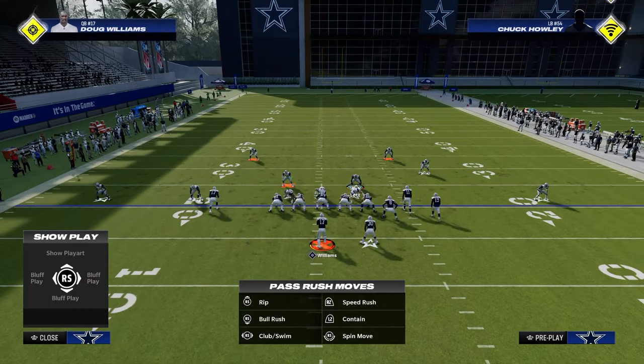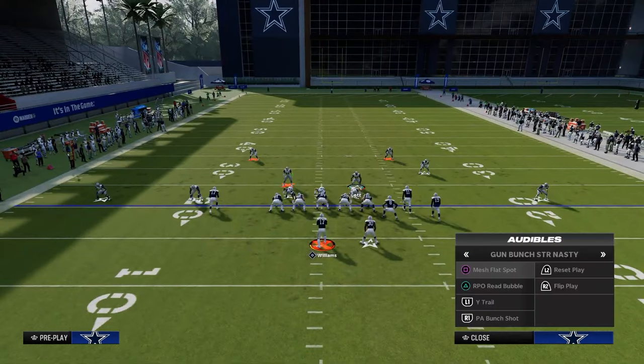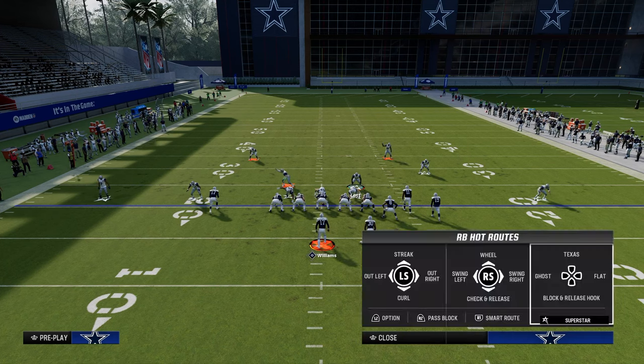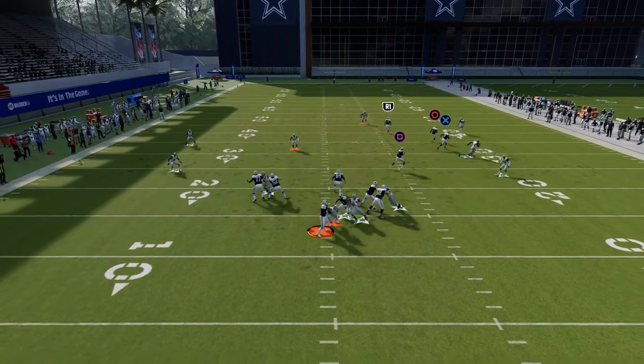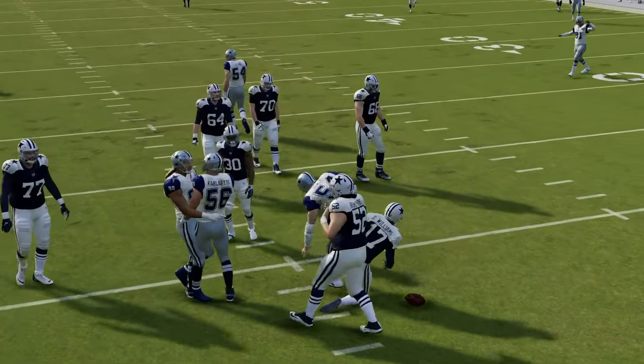The other thing I'd advise is not moving this defender when you click onto him — you want to keep him as he is. The reason is it's going to help us with the disguise of the defense. Most of the time they'll do something like what you see here, and you can just come over and take this away. If they're not super on point with their reads, that's going to be a stop.